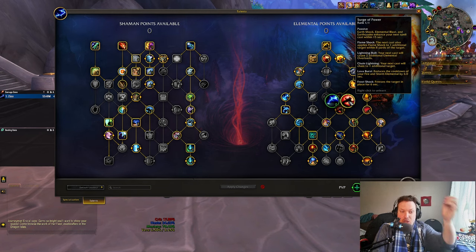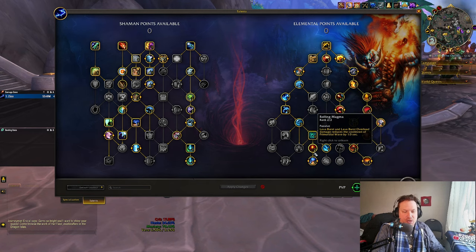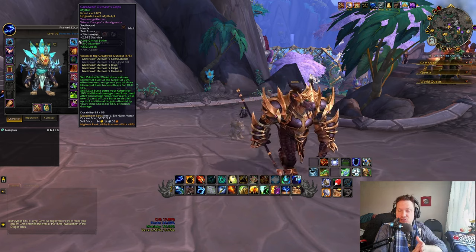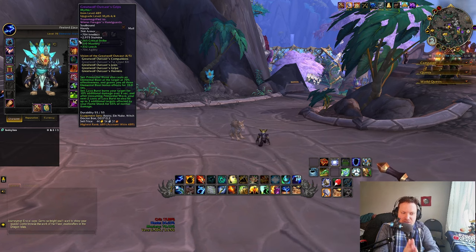Keep those Flameshocks up, keep pressing Lava Burst, and the more Lava Burst you press the more you cool down Primordial Wave. The more you cool down Primordial Wave, the better you interact with your tier set bonus, and you'll do way more damage. That's the little guide for you guys.